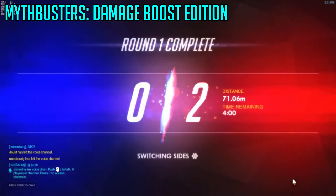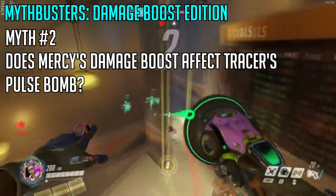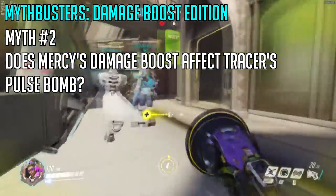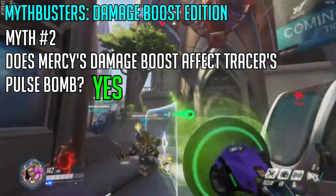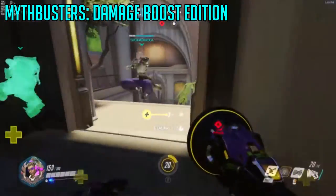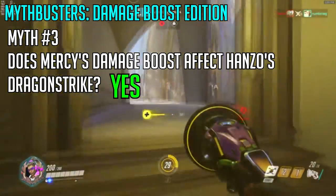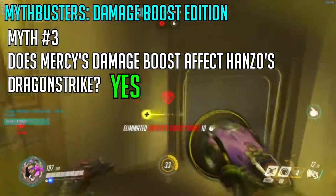Another myth: Tracer's Pulse Bomb does 400 damage. Even if Tracer sticks the enemy, if you damage buff Tracer before the bomb explodes and maintain the damage boost until it detonates, it does 30% more damage — resulting in 520 damage, which basically insta-kills everybody except Roadhog. And yes, it's confirmed: Mercy's damage boost does work with Hanzo's Dragonstrike, giving 260 damage per second instead of 200.